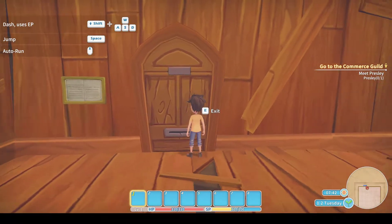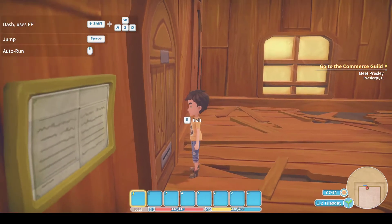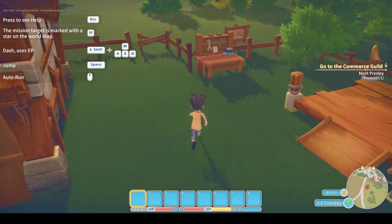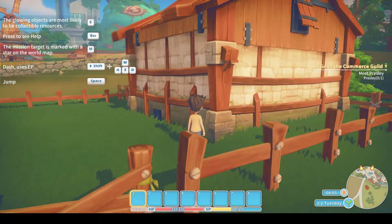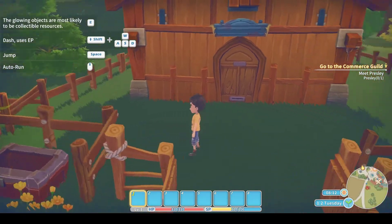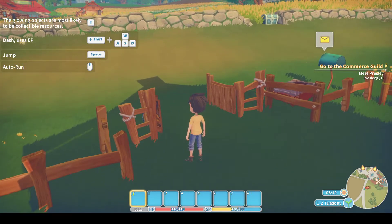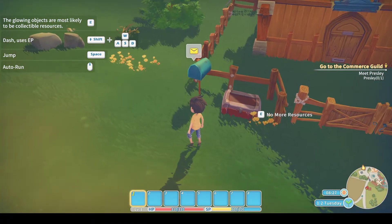It's all pretty basic and beaten up. We've got to go and meet Presley. Time is a factor in this game — you always need to keep your eye on the bottom right clock, especially when you start doing commissions. But it's too soon for me to talk about that. Let's check the mailbox.